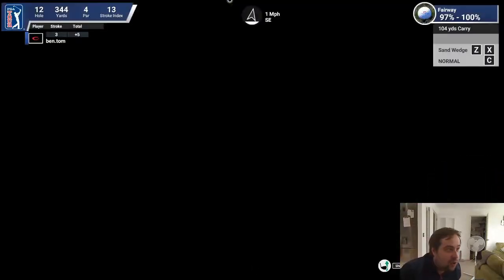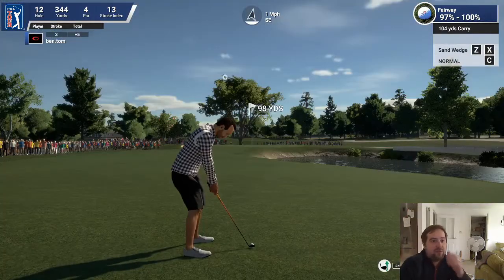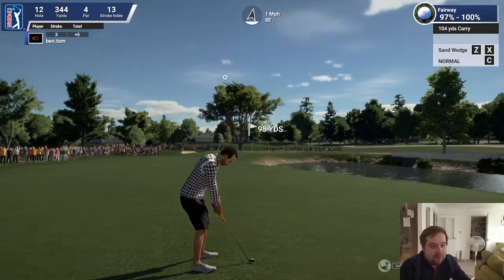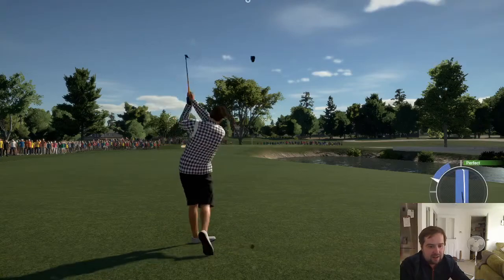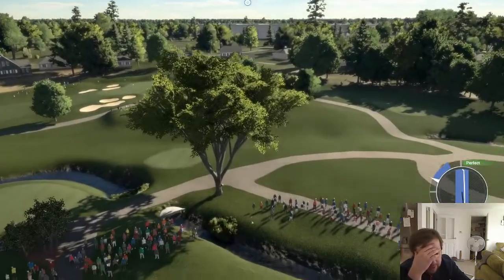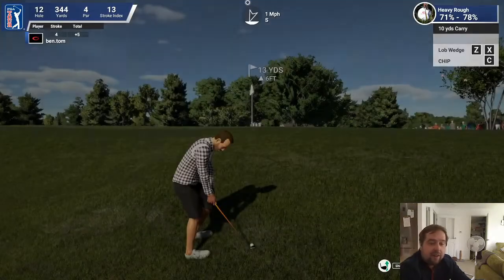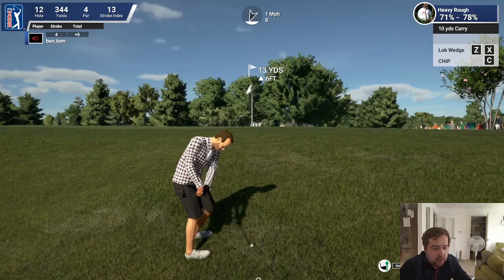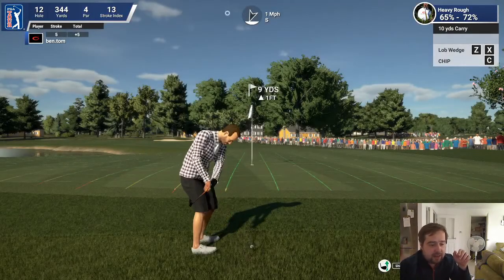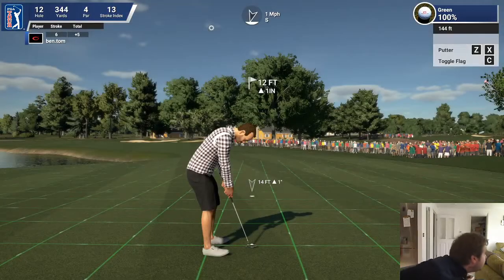I need to get it on the green near the hole to give me a chance of saving par. Right, okay — 104 yards carry and it's 98 yards away with a tailwind. I did a perfect shot but not what I wanted. I shouldn't have — I said you shouldn't trust this game, you should do what you want to do, not what it tells you. See, don't trust it — 100% power, almost perfect. I'm on the green — I'm going to be another two shots down, but I'm on the green, that is the main thing.